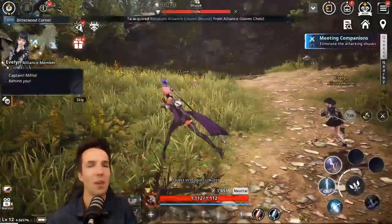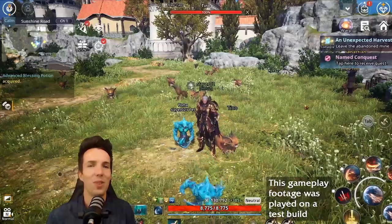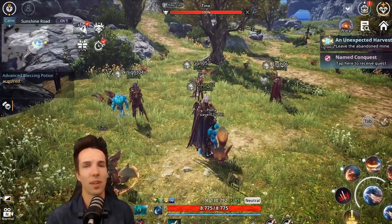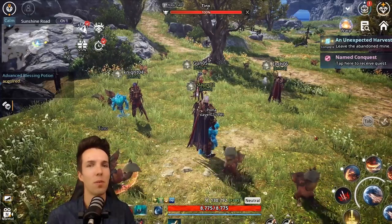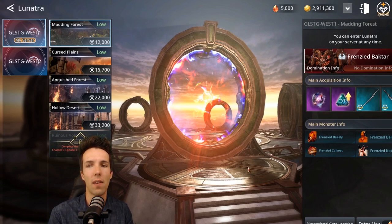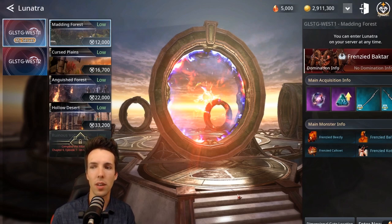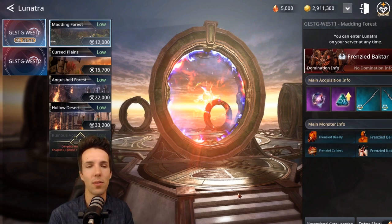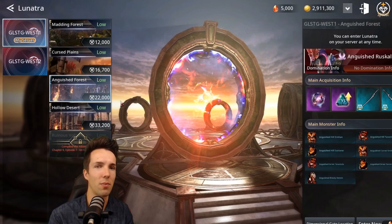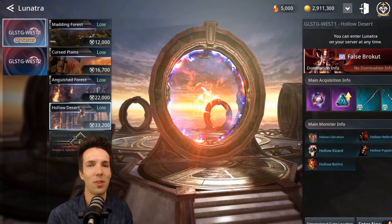It doesn't take away the fun of playing out battles by yourself. When you feel ready and you've leveled and geared up enough to take on the next challenge, travel to Lunatra — a cross-server experience joining up multiple servers for a massive open world bonanza where you can approach a giant boss battle together with up to 300 other players. Depending on the strength of your character you may choose to go to different places: the Madding Forest, the Cursed Plains, the Anguished Forest, the Hollow Desert — and you keep unlocking more areas as your character strength goes up. Once you reach those areas you'll be joining up with hundreds of other players to tackle giant boss battles for extra rewards.